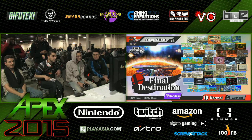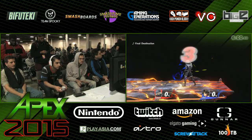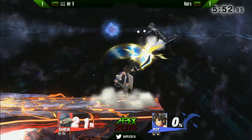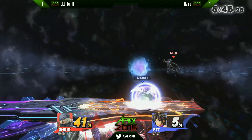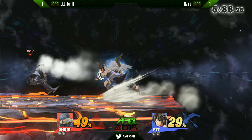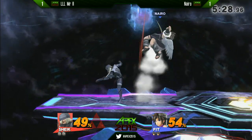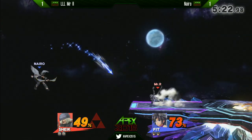Both competitors are now looking to figure out the game plan for Game 3 — we are going to Final Destination. Both players just feeling each other out. Nairo opens up with a dash attack and gets that combo on. Mr. R not having faith in his forward air — as soon as he forward aired, he buffered the spot dodge. That was so clean. You saw that fair into the turnaround grab — and that's the type of tech skill I'm talking about, because just turning around, you only have a few frames to execute that to land the grab.